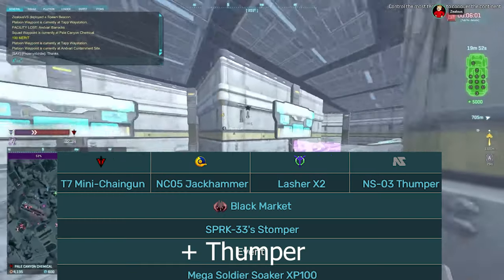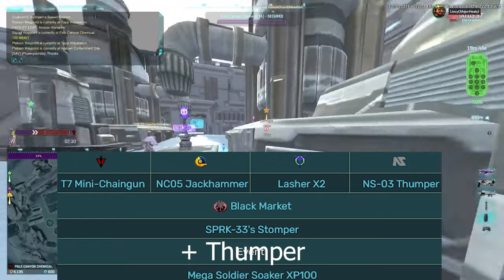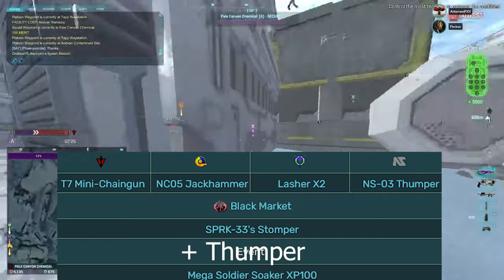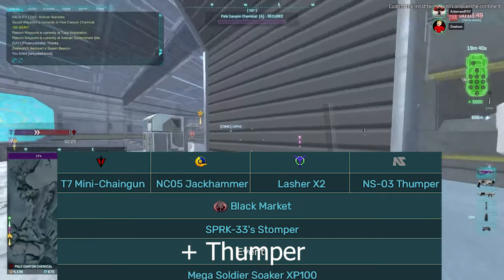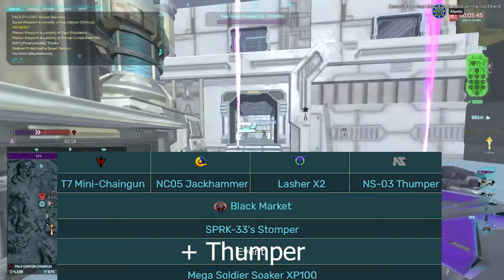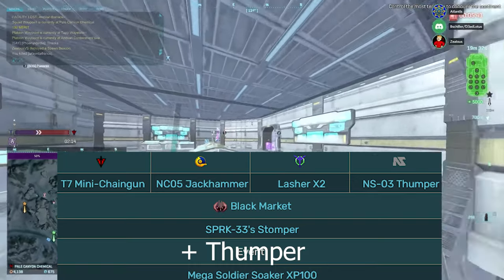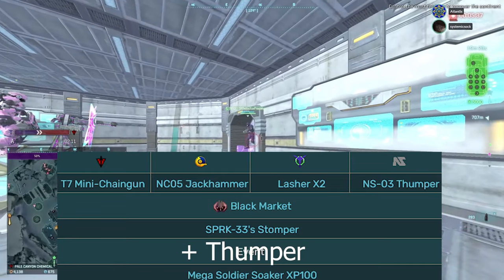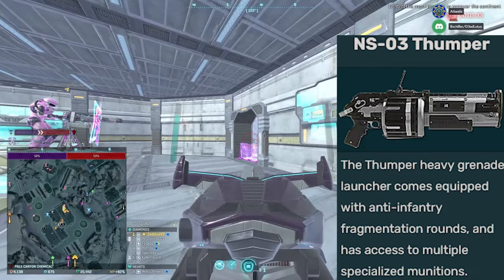You also have heavy-specific weapons which you can use in the secondary slot if you have ASP — which you unlock at BR100 — but you can also use them in your primary slot anytime. These include the Jackhammer, which is a nice shotgun, the Chaingun on TR which is pretty decent, and the Lasher which is a bit overrated. Everyone also has the capability to use the Thumper, which is really only good in a stagnant fight where you're staring at a tunnel.